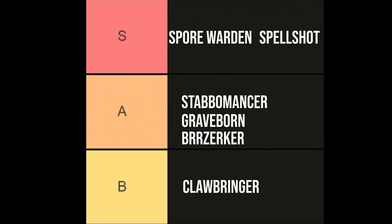In S tier we have the Spore Warden and the Spell Shot. The Spore Warden is the best gun user in the game — crazy ricochets from abilities, very low cooldowns on action skills, and great synergy with strong enchants make them one of the fastest-clearing classes. The Spell Shot is just really strong with dual spells. In a pure gun battle the Spore Warden wins out, but spells are extremely strong and my fastest clear times have been on the Spell Shot. That's it for the video — hopefully this helps you pick your class at launch!